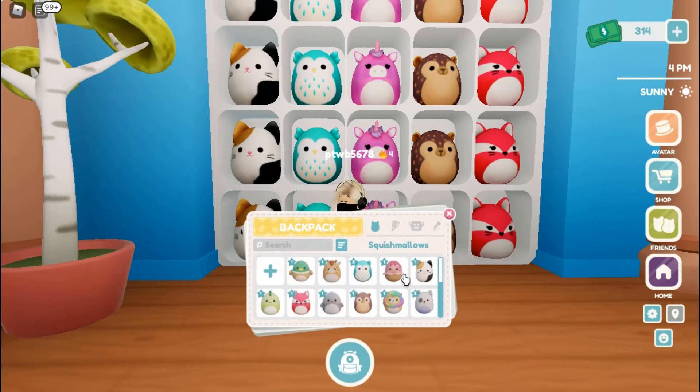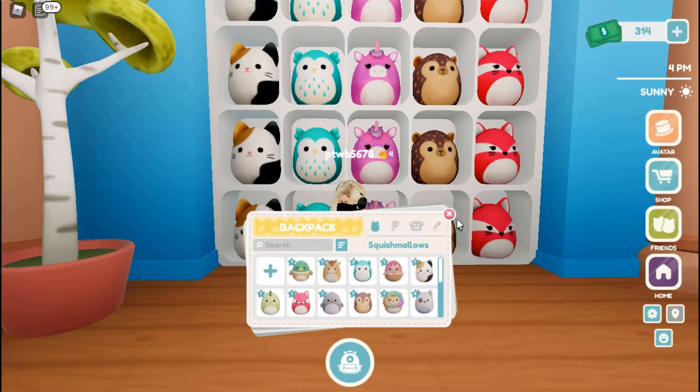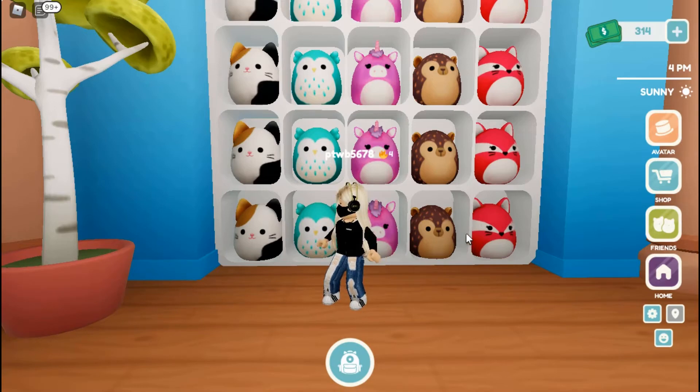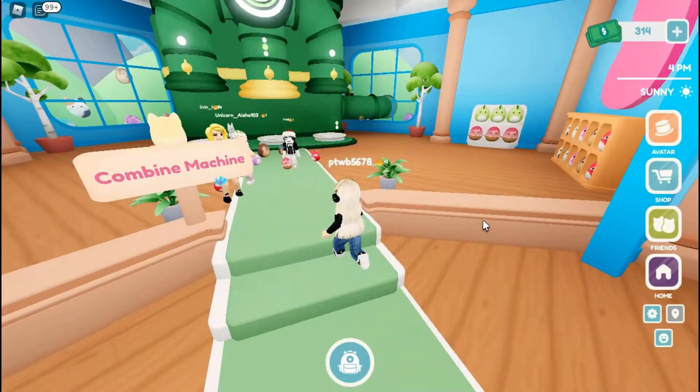I have one of each Squishmallow and I have enough to make a tier 4 Winston. A tier 2 takes 3 Winstons, a tier 3 takes 9, a tier 4 takes 27, and the highest is tier 5 which takes 81. So that's gonna take me a while to get to tier 5.